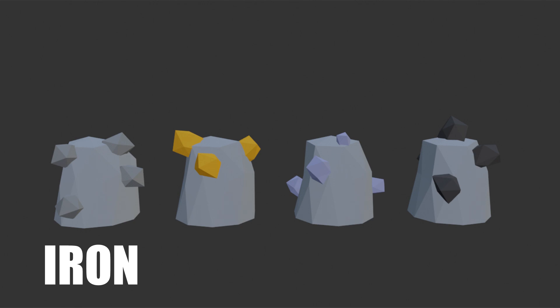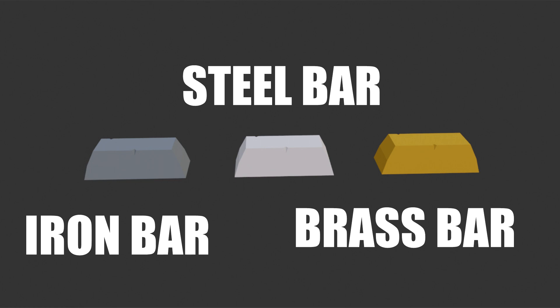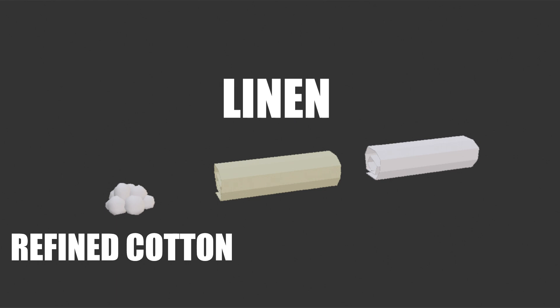I have some iron, copper, zinc, and carbon, and those can be used to make iron, steel, and brass bars. I also have some leathers, which I can turn into hides. I also have some cotton, flax, and silkworms, which can — with just a little bit of magic — turn into refined cotton, linen, and silk.